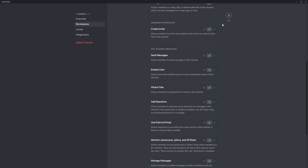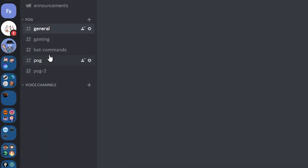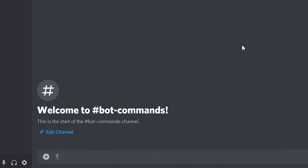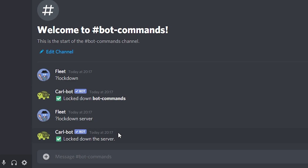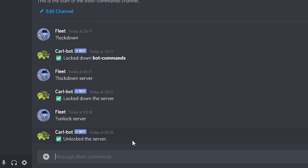You can copy this permission setup into all the other channels. Then to test this, go into your bot commands channel and type question mark lockdown. CarlBot will lock down that channel. To lock down the entire server, type question mark lockdown server, and that will lock down the entire server. Then to open it all back up, type question mark unlock server and there you go — the server is unlocked.